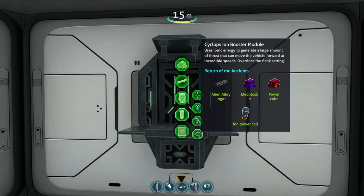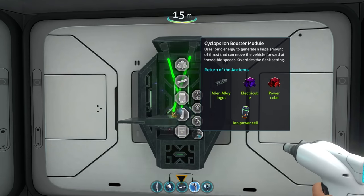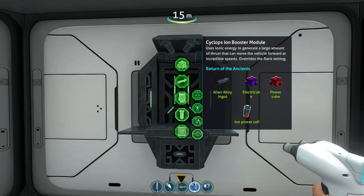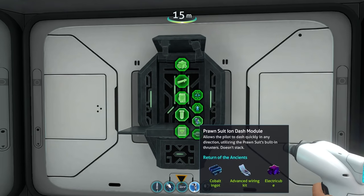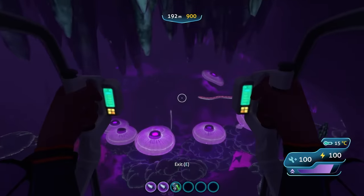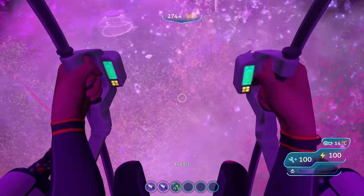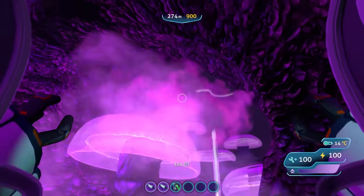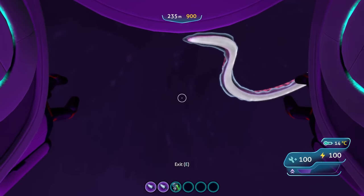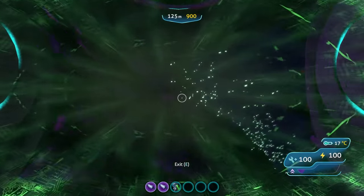There's also a new module for the Cyclops called the Iron Booster, which we're going to check out in just a second. But something I forgot to mention last time is a new module for the Prawn Suit called the Iron Dash Module. The Prawn Suit module basically consumes your boost bar in the bottom right, but lets you dash across in any direction you want. It is so much better to get around with, and you finally don't need a grappling hook if you want to avoid being super slow. Honestly, I might even use the Prawn if it was like this, because I really hate the way it feels normally.